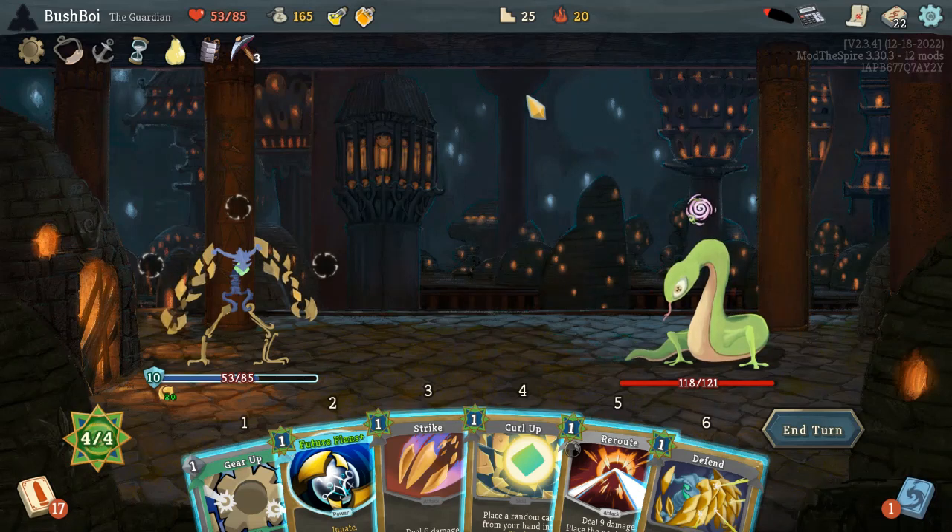Next turn, turn two against Sneko — we're not going to be Vulnerable. Sneko has two moves after the confusion: one move that makes you Vulnerable and Weak, and one move that's just raw damage. Sneko's main threat is making you Vulnerable and then hitting for the big damage turn. But turn two we're not going to be Vulnerable, so I don't think we enter Defensive Mode here. I think we do Strike, Reroute, Curl Up.